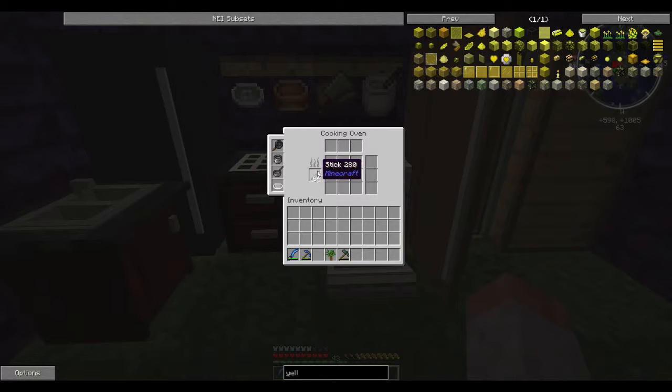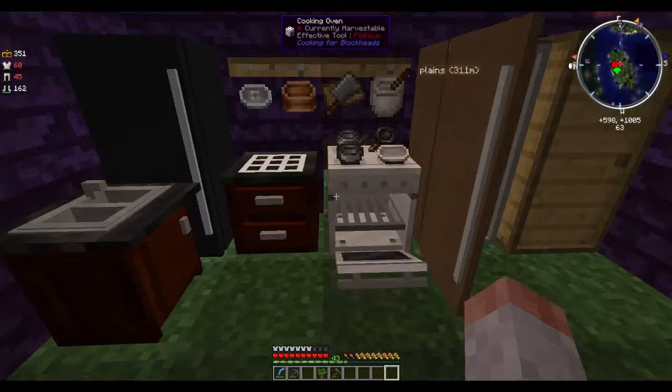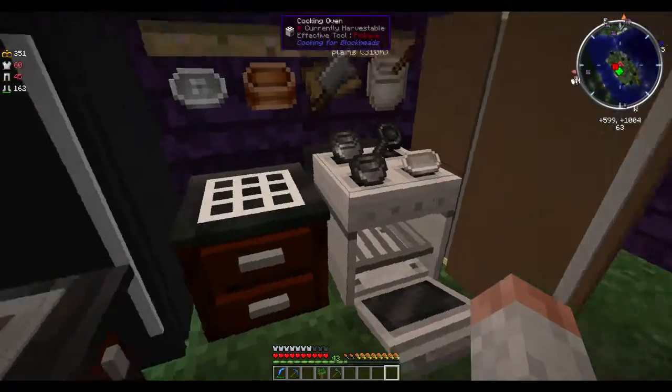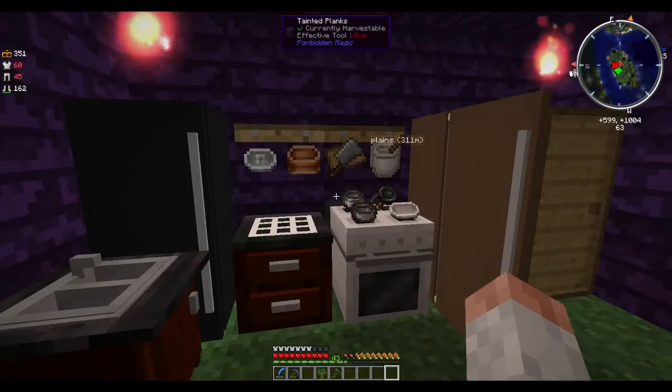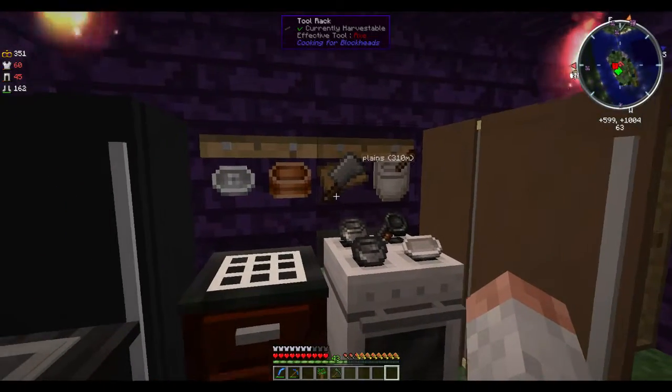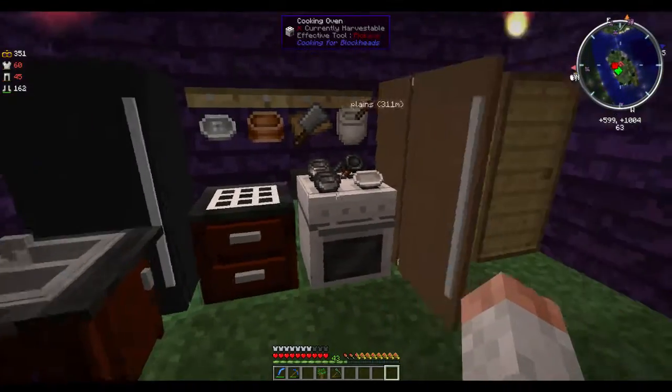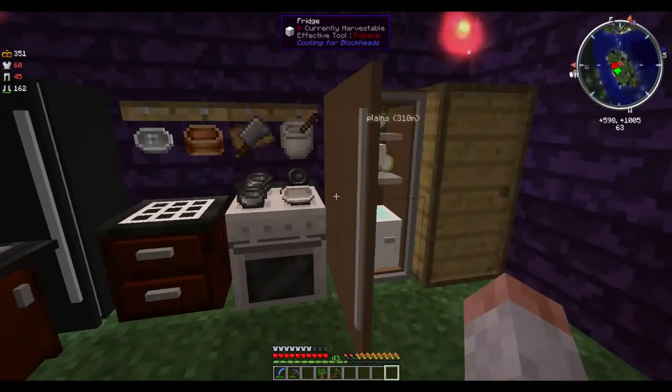The cooking oven is being supplied by sticks. I have a system in the back with a hopper supplying sticks into the oven. I just made a large amount of sticks, stuck them in a chest in the back, and have a hopper feeding into the oven. It keeps a good supply whenever you need it.